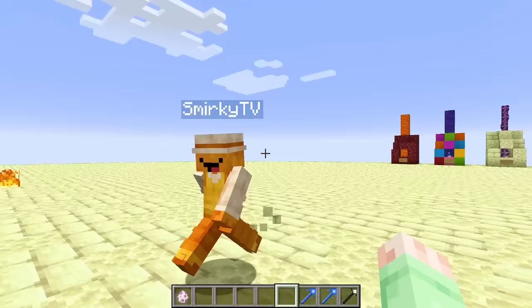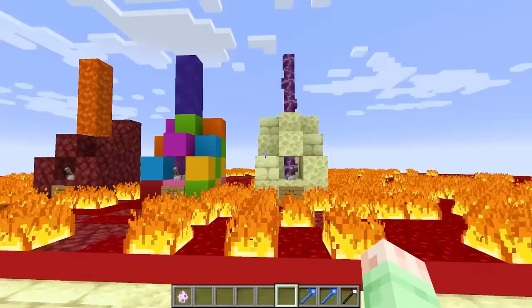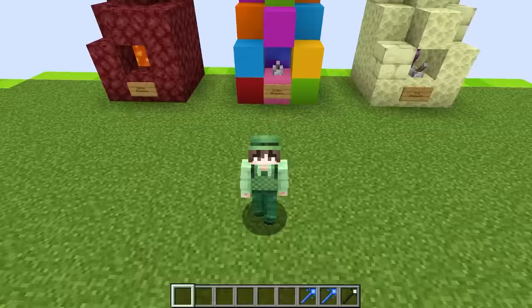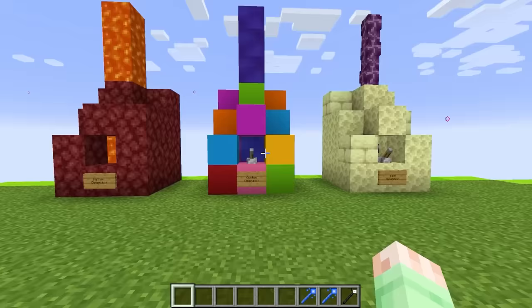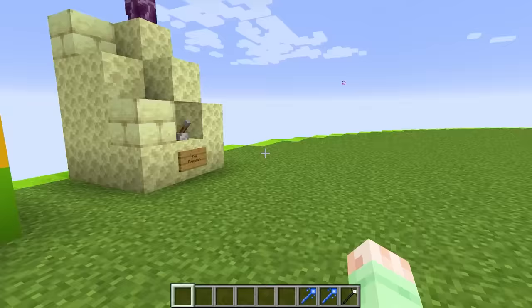Oh my gosh, Cordy, let's just reset the arena because it is a little bit embarrassing! Let's go! And here we go, we are on to the third round! This round, I am going to do the custom dimension! But first, before I do that, let's see what Smirky's gonna spawn in!